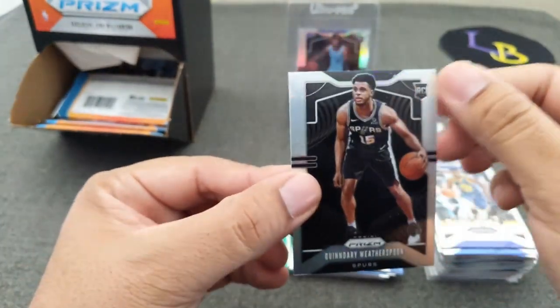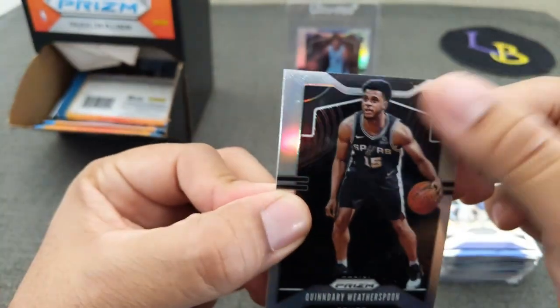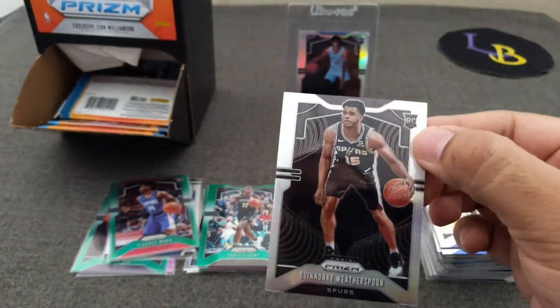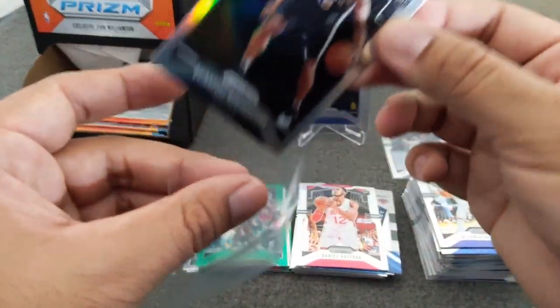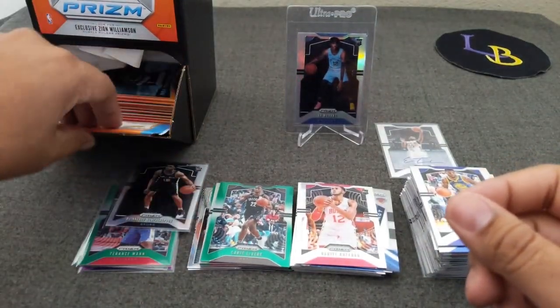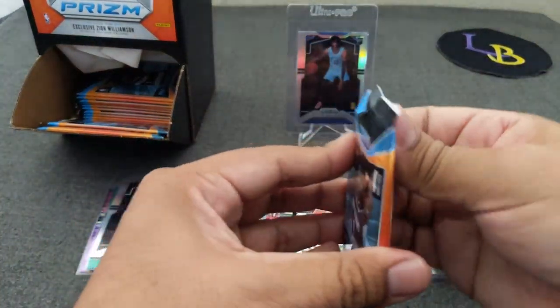Is that a hair? There's like some gunk on there — you can see right there. I'm not sure what that is, I'll have to check it out after and see what's up. There's like some gunk on there or something, it's weird. Anyways — that's nice. Finally we hit our first silver, so not a top rookie but can't complain when you get a silver rookie.